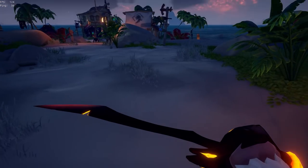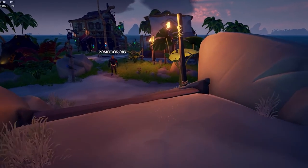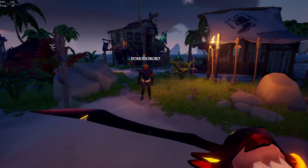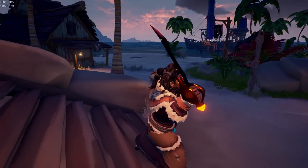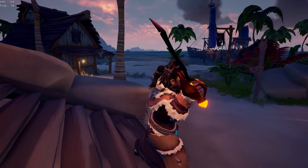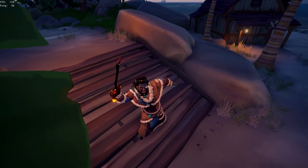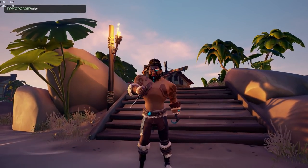The Seasoned Parrot Cutlass is actually pretty nice — considering it's free, it has a glowing tip, a chip out of it which glows, and the bottom of it glows too. Doing this emote pose it's actually a very nice cutlass because of how skinny it is — it doesn't really block your vision too much. So yeah, this cutlass is actually a really nice cutlass to use.